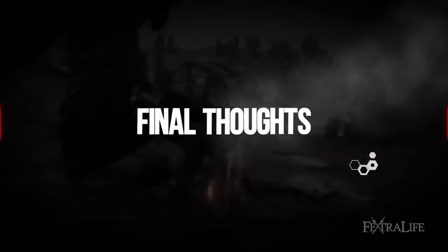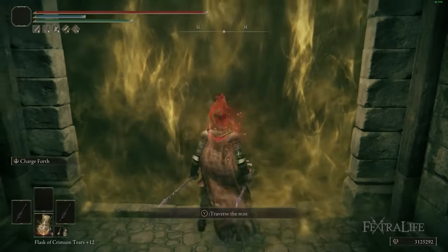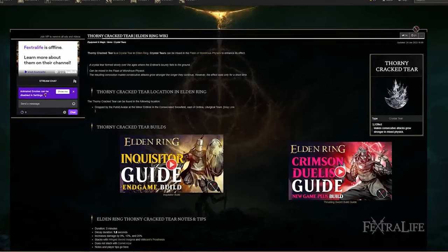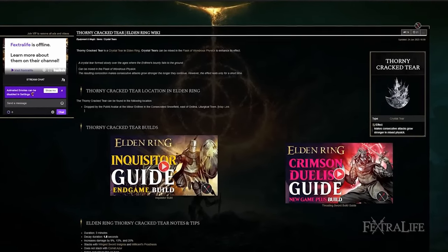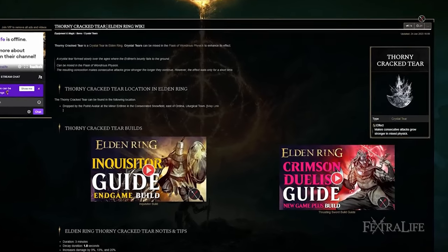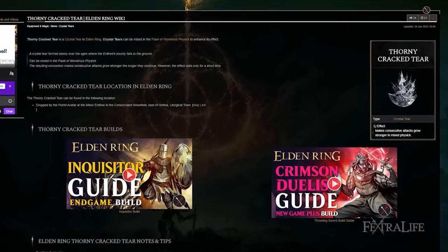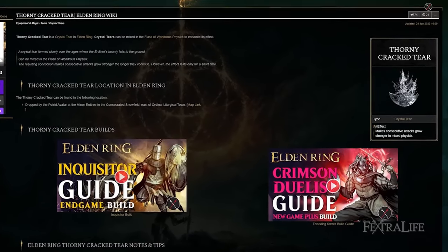Just some final tips for this build. When it comes to the Flask of Wondrous Physick, you're going to want the one that increases your damage with consecutive attacks. This will give you even more attack power as you poke away with L1 attacks on your Spears. When combined with Millicent's Prosthesis and the Winged Sword Insignia, you're going to get very, very high damage, especially if you set Poison with the Coil Shield — your attack power is going to be really, really good for this point of the game.